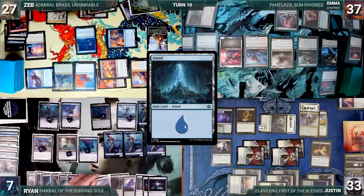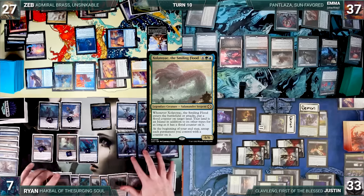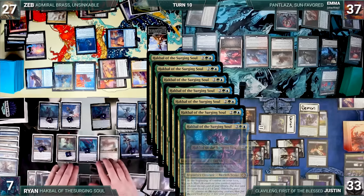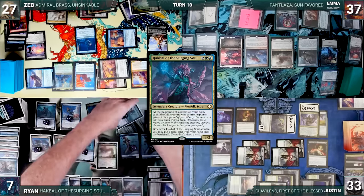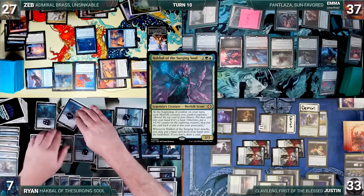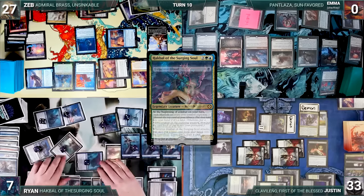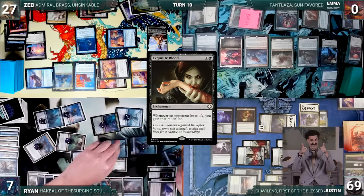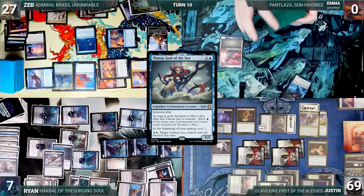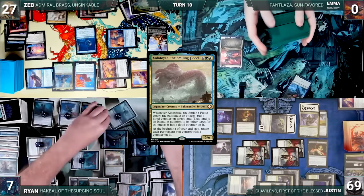Ryan draws and plays an Island, then casts Zolatoyak the Smiling Flood. It enters and puts a Flood counter onto one of Emma's lands, making it an Island. Ryan moves to combat and all of his Merfolk trigger through Hawkball. He reveals Kindred Discovery, leaving it on top and giving all of his Merfolk +1/+1 counters. He attacks Emma with everything. Hawkball triggers and Ryan draws. Since all of his Merfolk have Islandwalk and Emma has an Island due to the Flood counter, Emma takes it all and is eliminated. Exquisite Blood triggers and Justin gains 36 life. In his second main phase, Ryan casts Kindred Discovery and Thassa, God of the Sea. At his end step, Zolatoyak triggers and Ryan untaps all permanents with counters. The turn passes to Zeb.